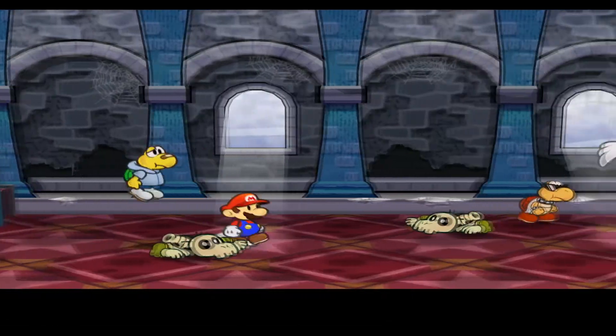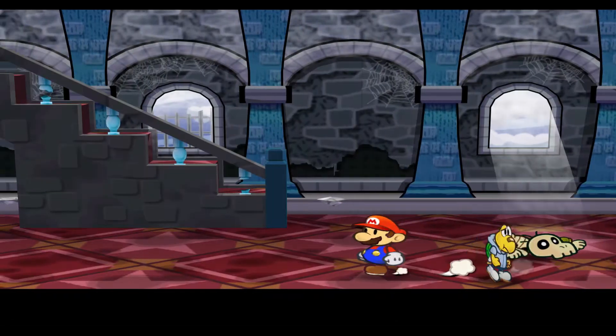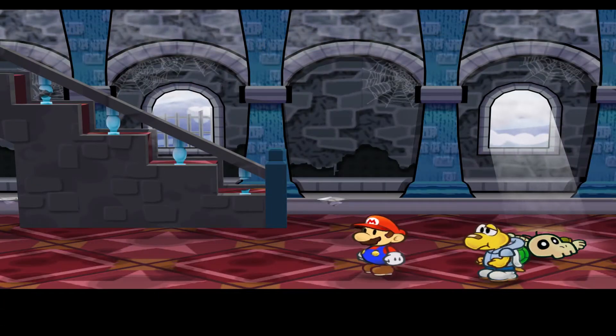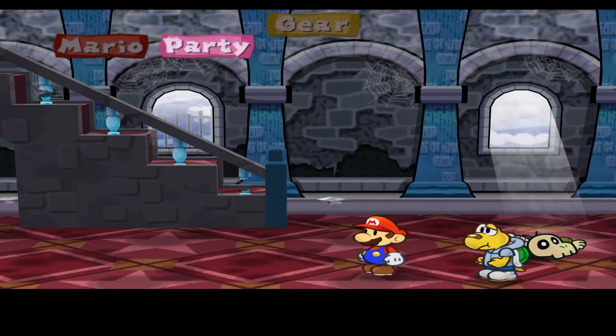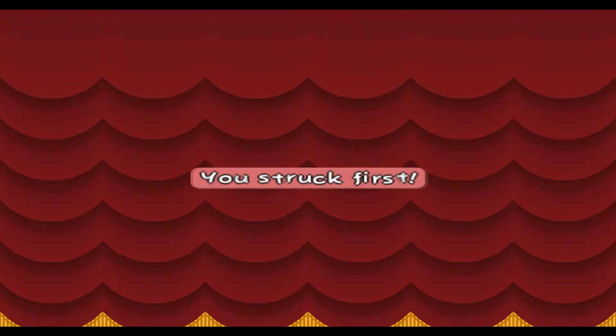If you head up to those stairs they bring you to another paper airplane area. Let me switch out my characters real quick - we're going to swap out Gumbella for the time being. Over here we actually have a new enemy.